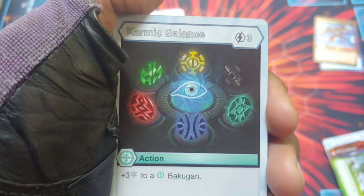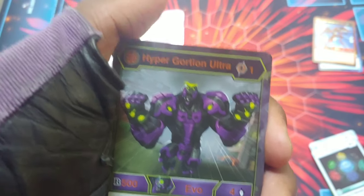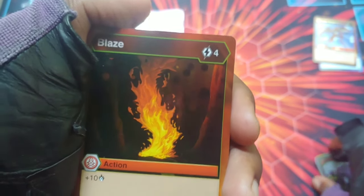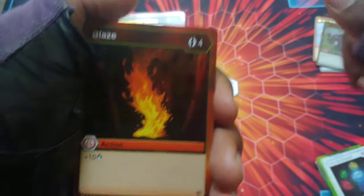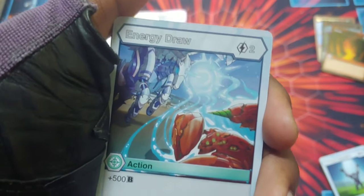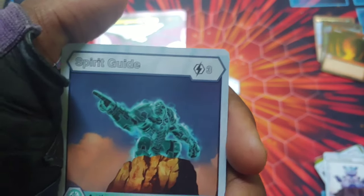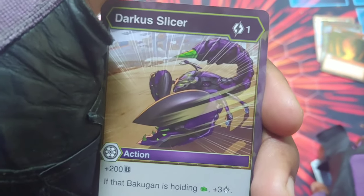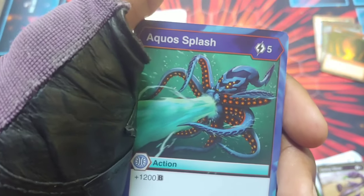Diamond Syndius looks awesome. Rock Riser flip card. Karmic Balance plus three frost strike to a chaos Bakugan, three to get it out. Hyper Gortheon Ultra, B power 500, damage level four, one to get it out — on victor you can discard a flip card for plus four. Hollow Blaze — plus 10 damage, four to get it out, really nice for pirates decks. Divine Inspiration plus seven, four to get it out. Energy Draw, two to get it out, plus 500. Darkest Slicer, plus 200, if holding a fist plus three — really good for a Darkest fist deck.